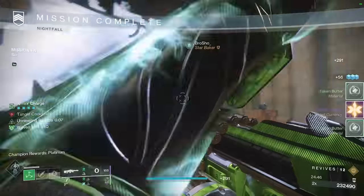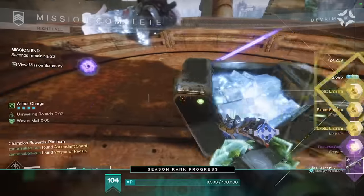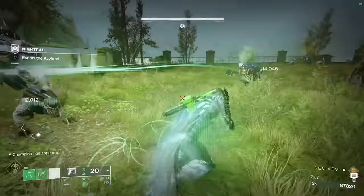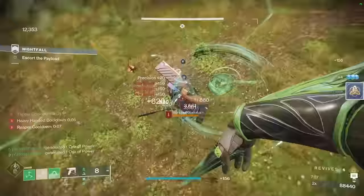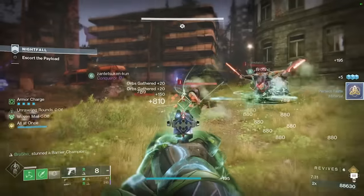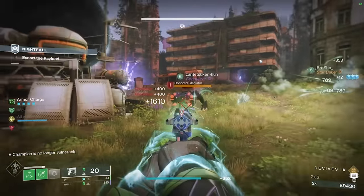The LFG finder was introduced this season, and I'm sure a lot of you have been using it already and have come across some very interesting guardians. I ran a GM the other day with someone using Ash and Wakes for the solar fusion grenades, but they were on the Void Titan subclass — so you never know what you get with LFG. You need to be able to make up for those blueberries and put them in your backpack for a nice little ride.